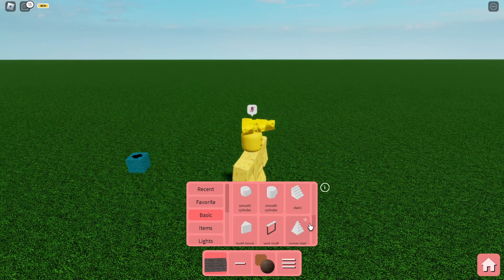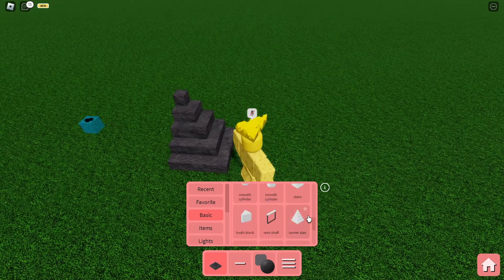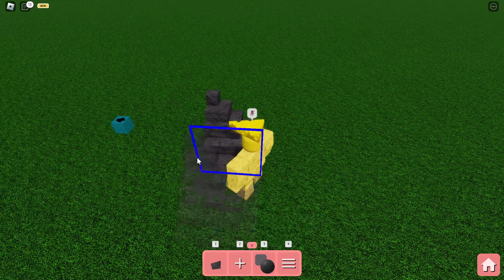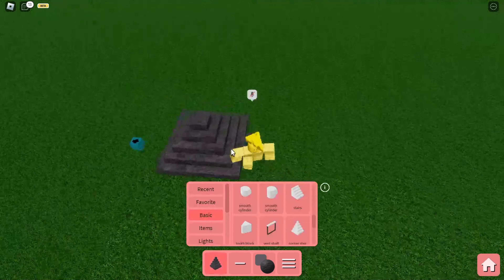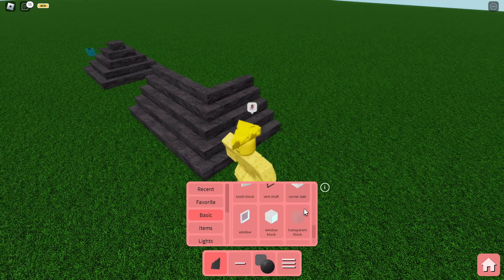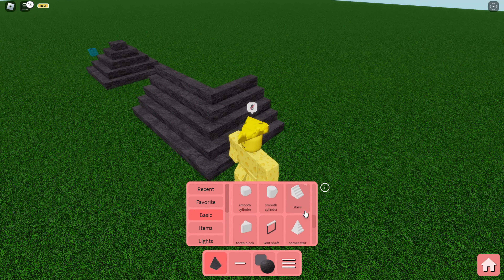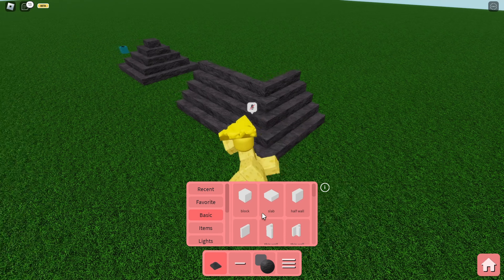We also have some new blocks and decorations. They have finally added the long-awaited corner stairs, so now we can even make pyramids with these, which are really cool — everybody's been waiting for those. Also, there is now a favorite button: you can press the star icon on any item you want, and a new category called Favorites will show all your favorited blocks, which is amazing.